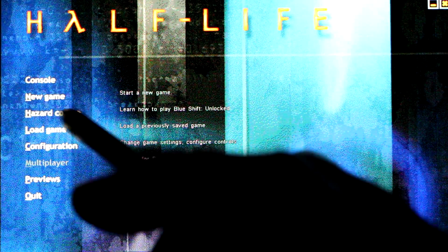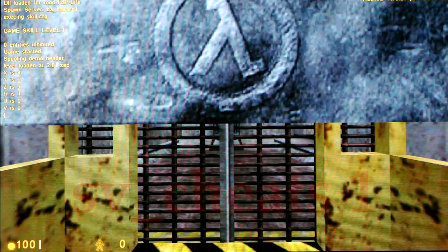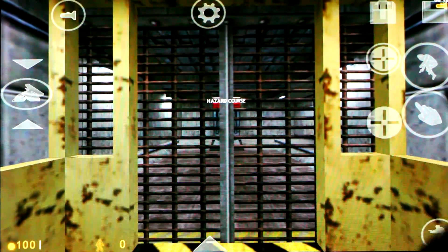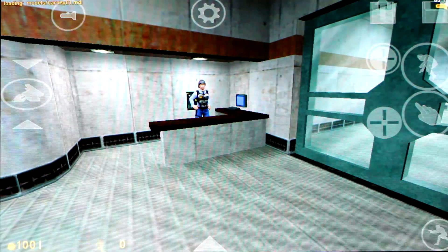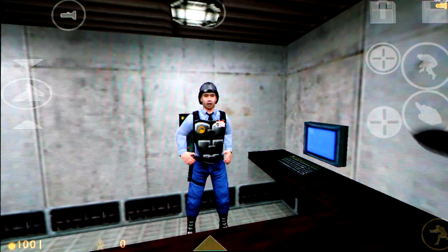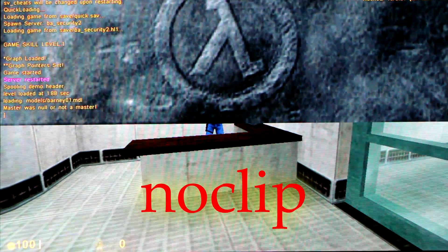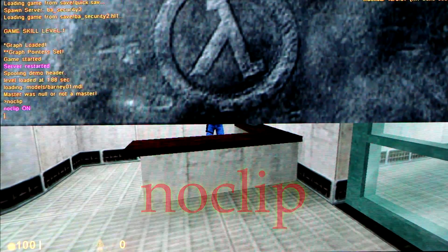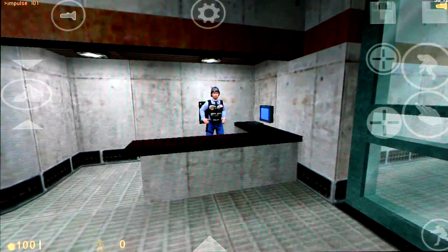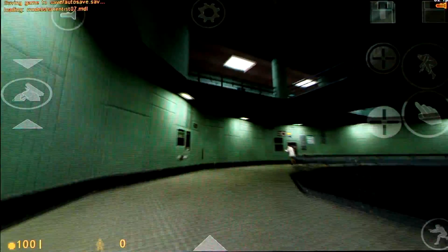Now just like with Half-Life, we're going to load up the hazard course and bring up the console to enable cheats. Press Escape or Back, start the console, and type "sv_cheats 1". This will enable cheating but you'll need to restart or start a new game for that to take effect. Here I'm going to load my quick save and show you the part where everyone gets stuck because there's no armor. The guard at the door informs you that you can't get past without your armor — you can get the sidearm from the armory but the armor is just missing. So now with cheats enabled, go back to the console and type "noclip" to move through walls. Type "noclip" again to turn it off. You can also type "impulse 101" to get all the weapons. Note this sometimes doesn't work; if so, go through a loading section and type the cheat command again.